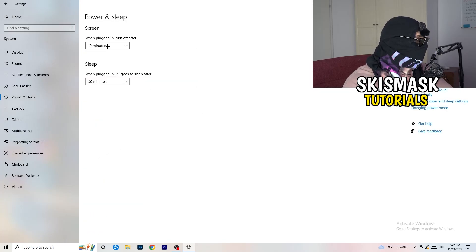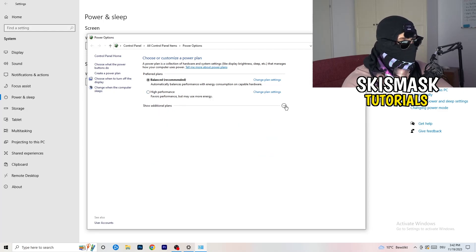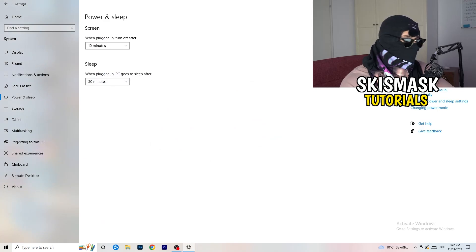In Power and Sleep, go to the right-hand side and click Additional Power Settings. Some PCs work better with different settings — I have Balanced, but you can try High Performance. Under the hidden additional plans, click the little chevron to expand them and choose what works for your PC. Not every performance mode works the same on every PC, so check it for yourself.